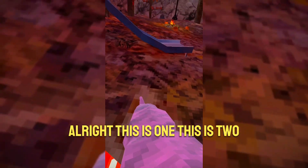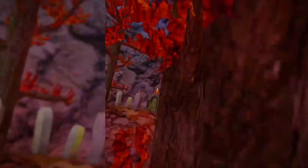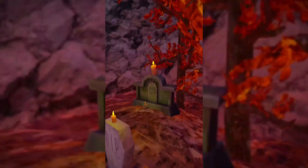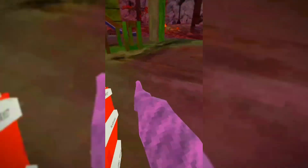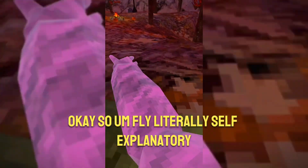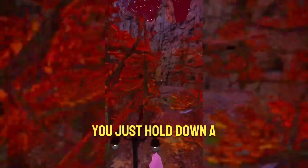So basically these are literally basic platforms. Long arms, stackable — wait, I think I pressed this and now I'm stuck. Oh, this is one, this is two. So wait, that was all of them. This is number one actually. Fly — literally self-explanatory, you know, just hold down A.